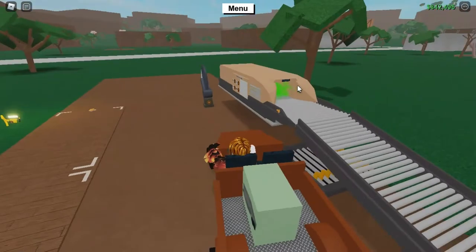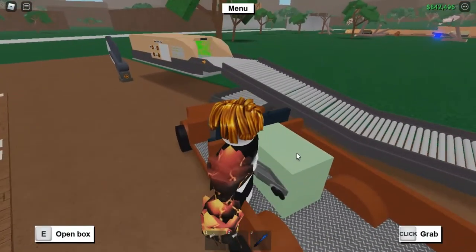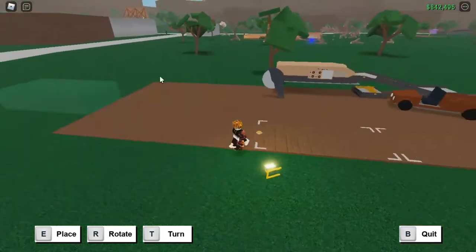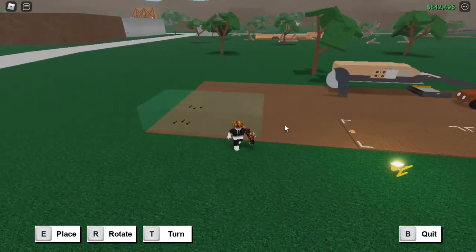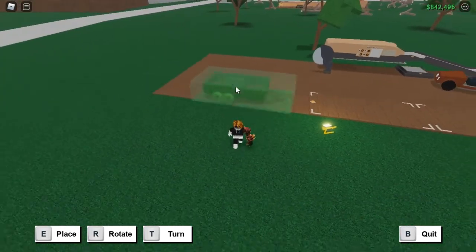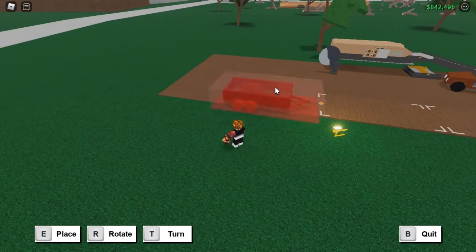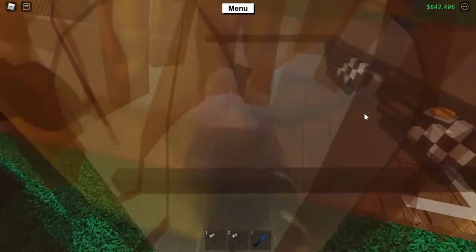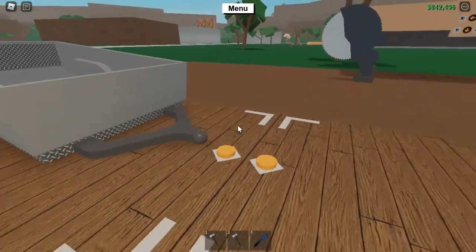I'm back at my plot. All you want to do is press E and you can find the trailer. You can place it anywhere on your plot — I'll place it right here for the video.